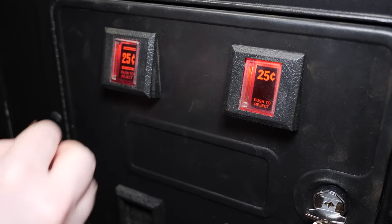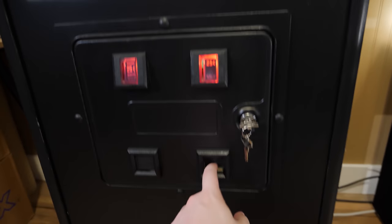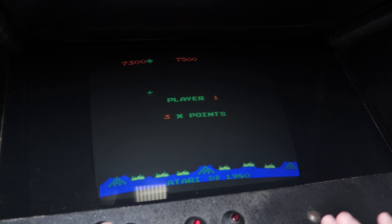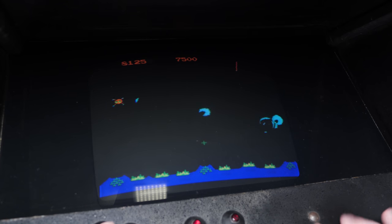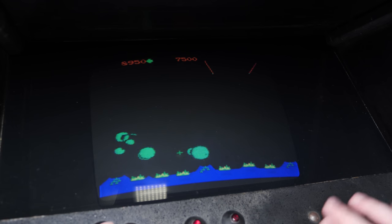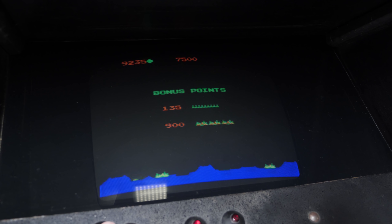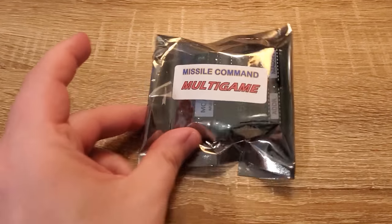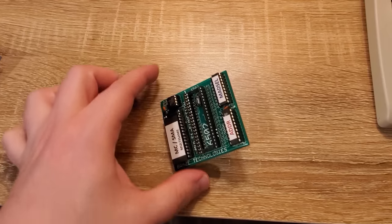The coin mechanisms themselves had all sorts of issues — they just weren't accepting coins reliably at all. The red coin reject buttons were kind of sticking, and the little flappy door at the bottom was sticking as well. On top of that, I had no way of saving high scores on the machine. These machines didn't come with battery-backed saving; they'd just lose all your high scores when powered off, but there are modern ways to upgrade that.